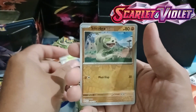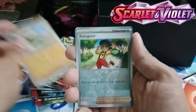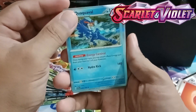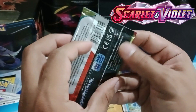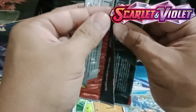We have Silicobra, then Youngster, and Quaquaval. We have Arboliva. Opening another booster pack — another chance to get Koraidon and Miraidon!